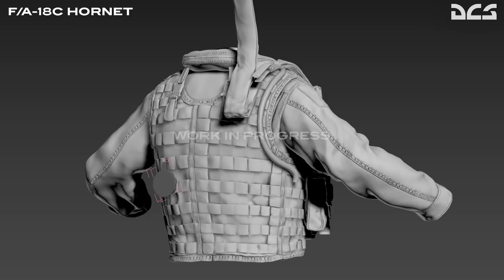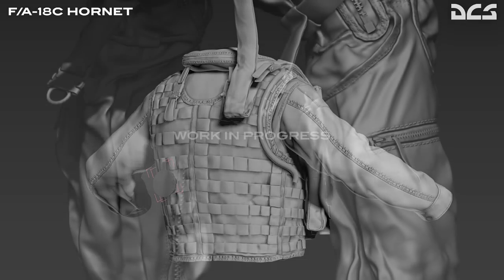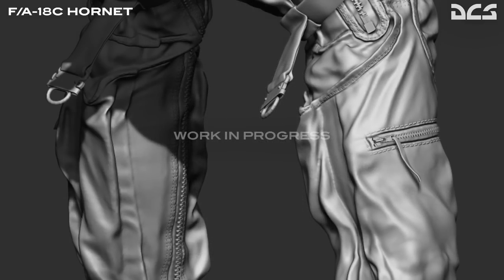Speaking of renderings, the pilot model for the F-18C Hornet is a work in progress right now. The ED team tell us that texturing of all the components has been completed and it is now being animated. This will be an authentic recreation of a mid-2000s U.S. Navy Hornet pilot with all the associated gear and much more lifelike animations. I personally don't use the pilot body in game — I find it gets in the way of switches and controls — but I'm interested to see if the new pilot body provides less of an impediment to that. It could come down to a preference thing.